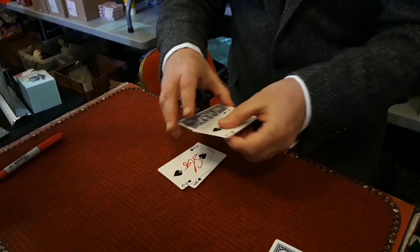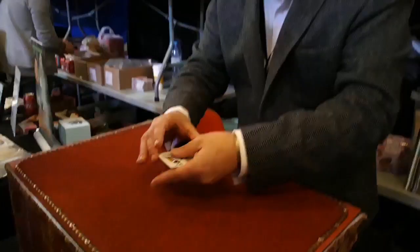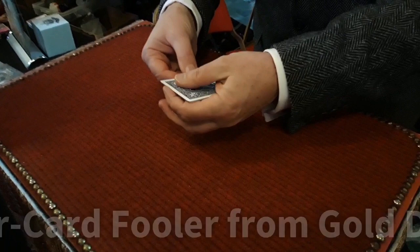Now that leaves the three and the four. The three can do something and that is turn face up like a somersault. Which leaves just one playing card, the four, and that can actually only do one thing and that is turn into your card. Clubs, hearts, spades and diamonds.